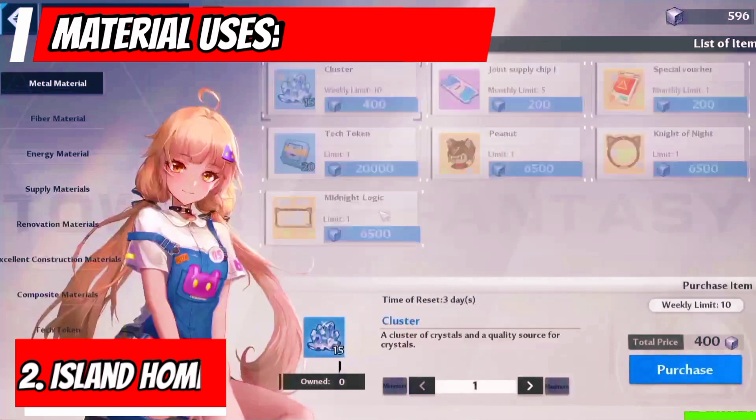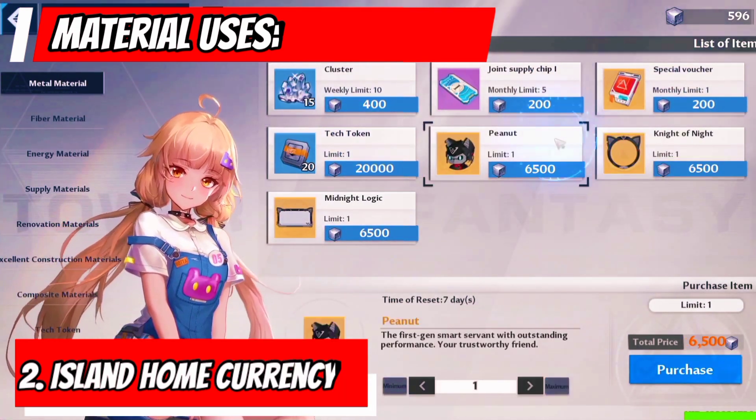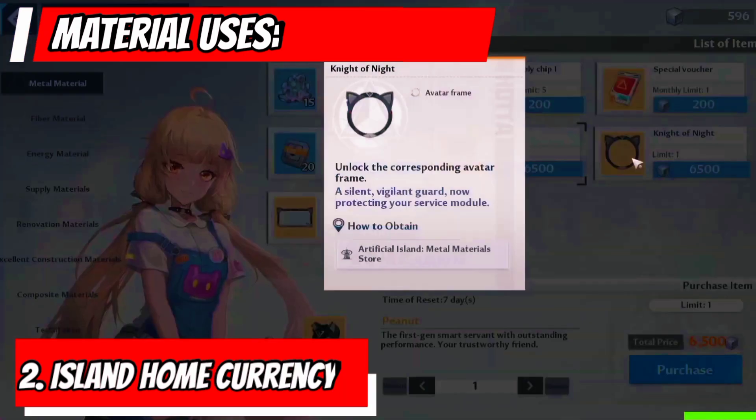The Currency and Housing Shop gives us a chance to get limited matrix poles, avatars, and other stuff.